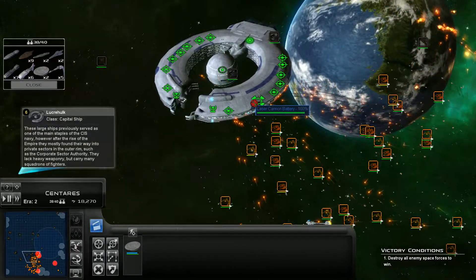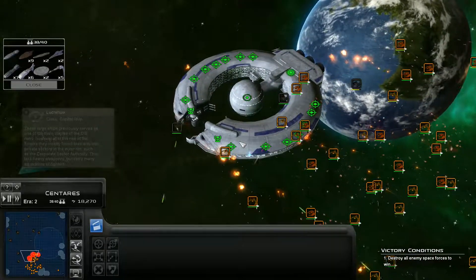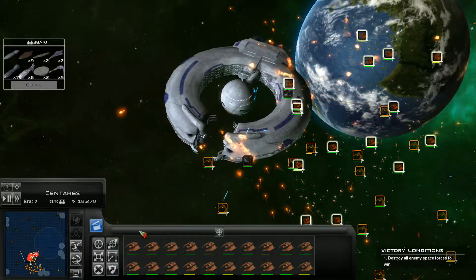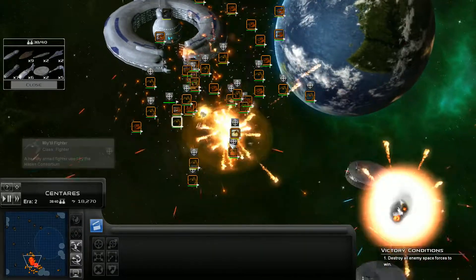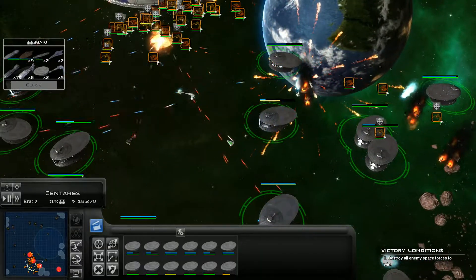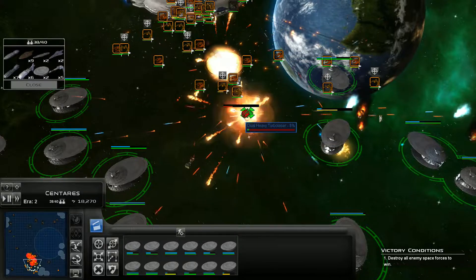Look at the amount of firepower going on there. Half of your shields have gone and you've only just arrived — that is beautiful. Target that. Fighters, start working on their fighters, provide cover, hunt and destroy. How are we doing back here? Not really much left. That was a ship — that's no longer a ship.